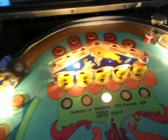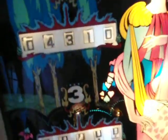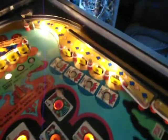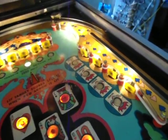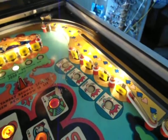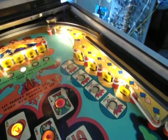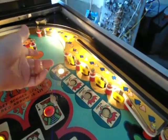Everything's working as it should. These buttons over here are 10 points — every button's working. Now this is difficult to get — it sounds easy, but it's not. You need to get four of those jokers in the same ball to get an extra ball. You also get 1,000 points for each target. One, two, three...